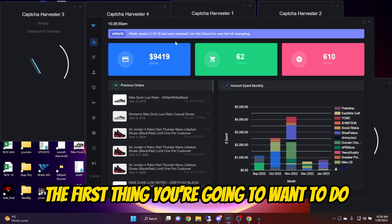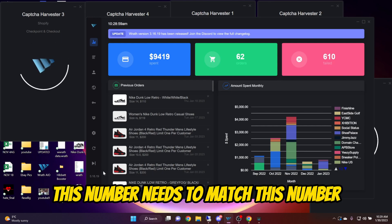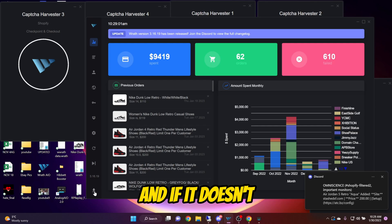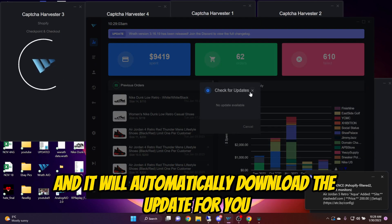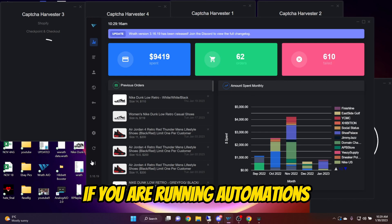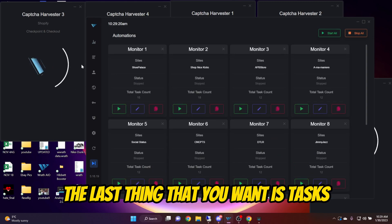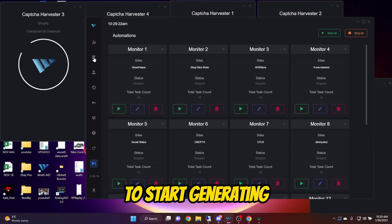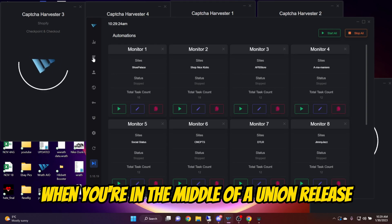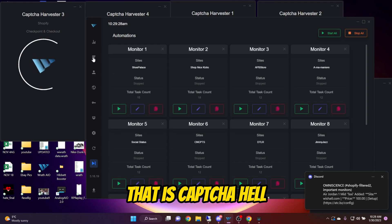So let's open Wrath. The first thing you're going to want to do is always make sure that your bot is up to date — this number needs to match this number. If it doesn't, you can just press this and it will automatically download the update for you. Always important before every single release: if you are running automations, make sure you turn them off. The last thing that you want is tasks to start generating when you're in the middle of a Union release.